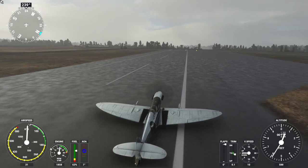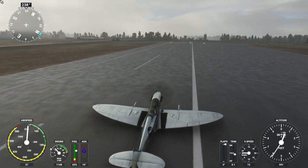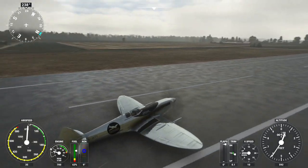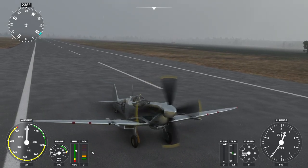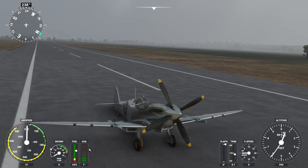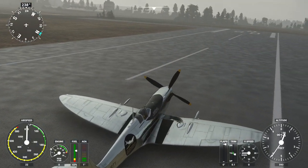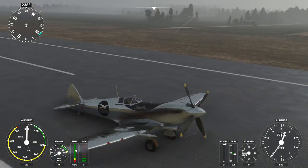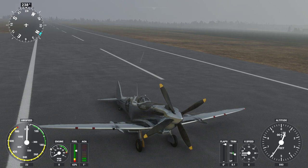I wanted to check whether just dumping the mixture all the way down would kill the engine — it does. So there you have it: the Flying Iron Spitfire. I'll have to test what its functional range actually is, but on that brief flight we were flying for more than 25 minutes and that took more than a third of our fuel. It would be interesting trying to fly around the world without a belly tank, so I hope someday we get a belly tank. I think at least I should tour Britain with it and see all the nice sights they've put in and check out this update with it — it seems like an appropriate plane to do it with.